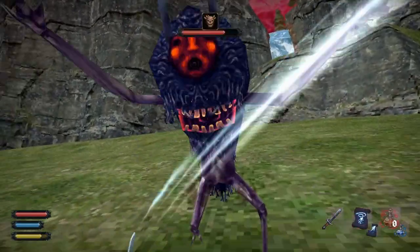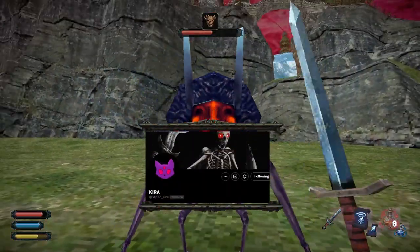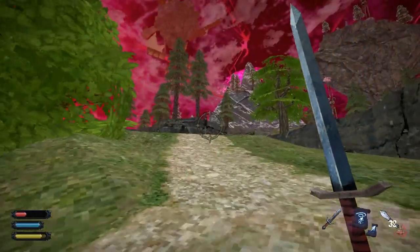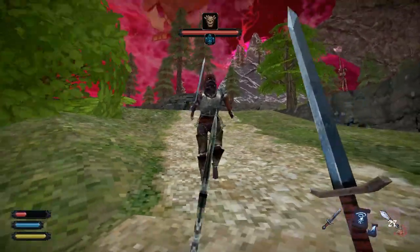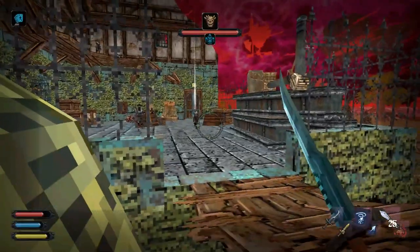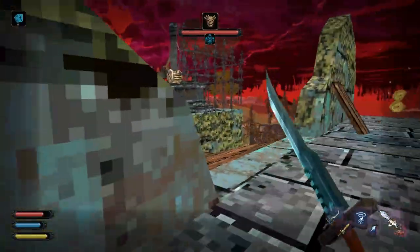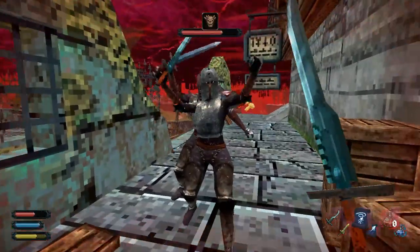We've also spruced up Dread Delusion's combat system, with the help of seasoned game dev Kira, whose games Lost in Vivo and Lunacid you may very well have heard of. Combat animations have been greatly improved, with both player weapons and the camera now reacting dynamically to player input. There are also new throwing weapons that can be used like an item, and even upgraded with poison.